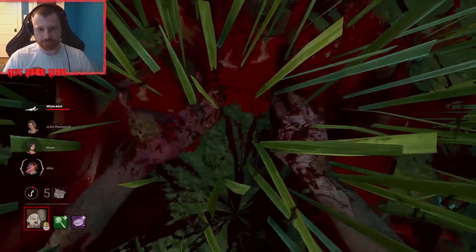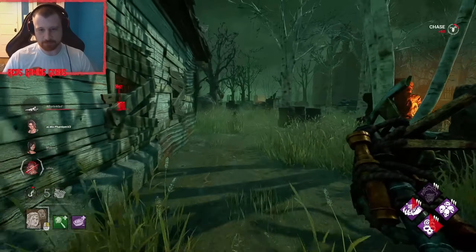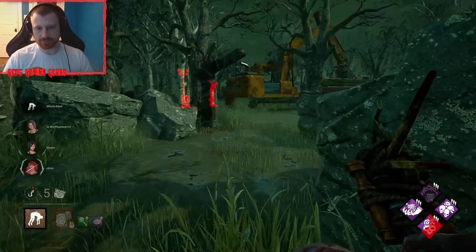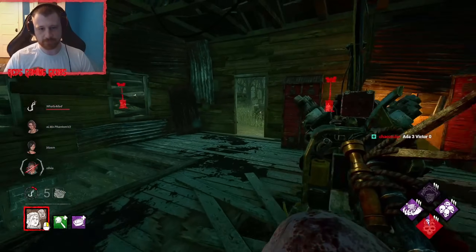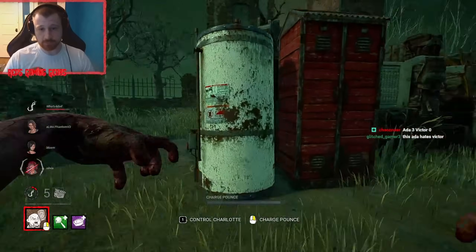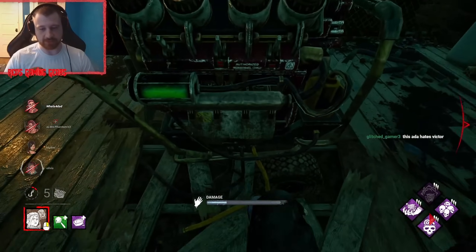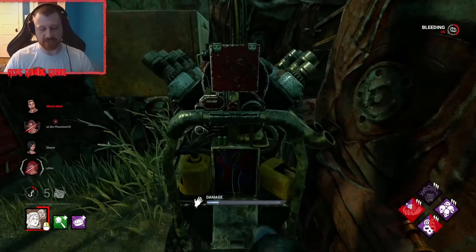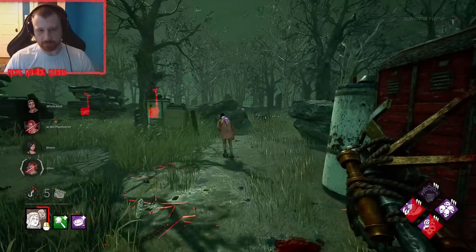Don't do it — sprint burst, dude. I don't know if you can get him in time — you can't, cool. But you can get that hook. Got to be a little mindful. Let's do this. There we go. And now he kicked this with Oppression — missed the skill check. That's fine, we'll kick this again. We got him kind of bouncing here, which is really good.